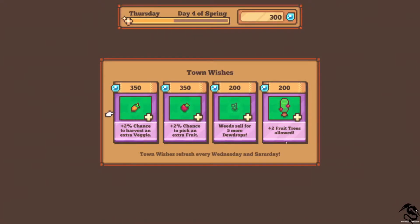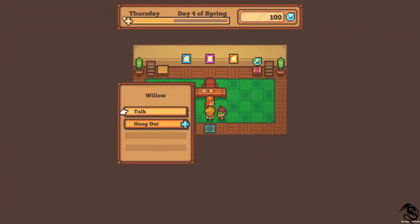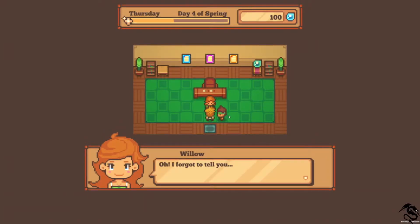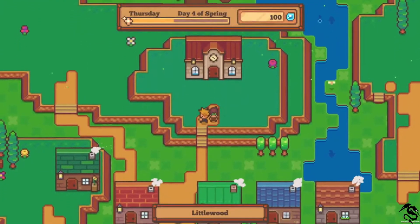Oh, there's a maximum amount of fruit trees you can have. Weed cells for more dewdrops, but I didn't see any weeds anymore. Some extra food, extra veggies - that's good. Let's do this one first. I forgot to tell you, we're going on a new and exciting blueprint, but it's not quite finished yet. Oh, she liked that.